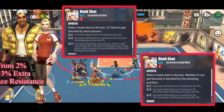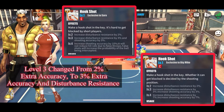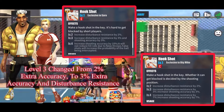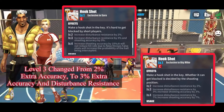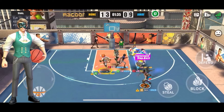Moving on to Big Mike and Sarah — their hook shot was buffed. The level three changed from two percent extra accuracy to three percent extra accuracy and three percent disturbance resistance. That's going to stack with what they're getting at level four as well, so keep that in mind. Big Mike and Sarah players, your hook shot just got buffed and you're going to be a little more consistent with those now.